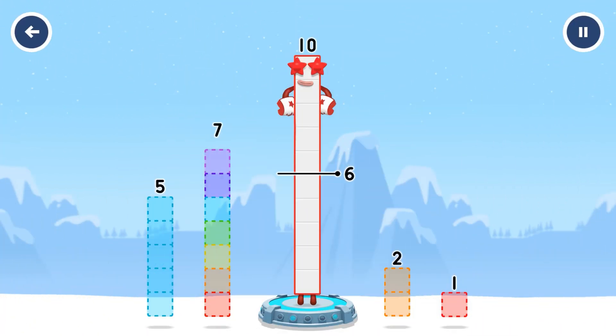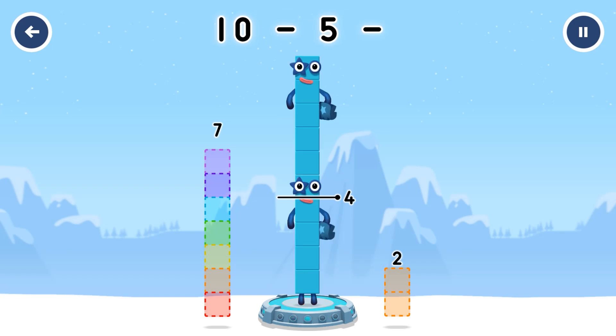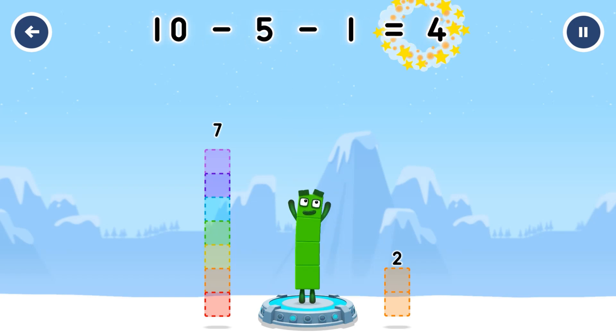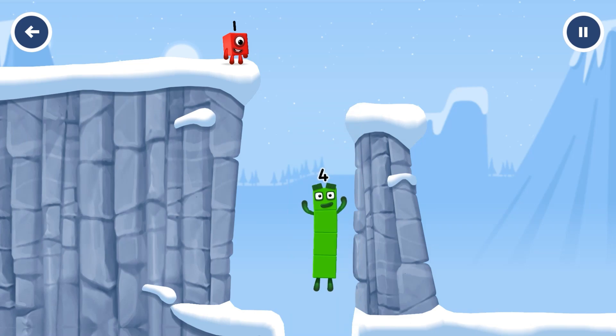Take number blocks away from 10 to leave 4. 5, 1. You got it! 10 minus 5 minus 1 equals 4. I am 4! Have we met before? Good job!